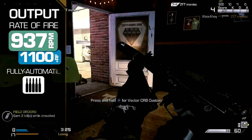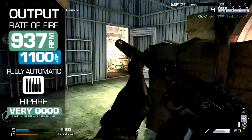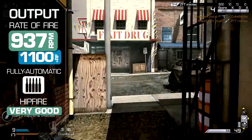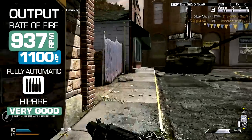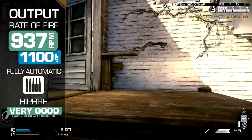Rate of fire is good — streets ahead of any weapon outside of the SMG category, and bested only by the CBJ-MS within. 937 rounds per minute will provide a lightning quick time to kill in close-quarter gunfights, and will allow you to rapidly saturate an area with bullets simply by firing from the hip.